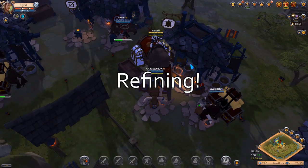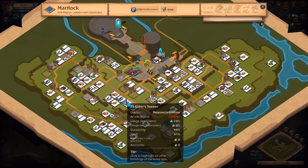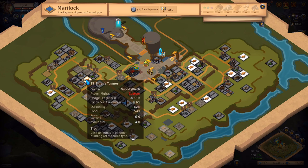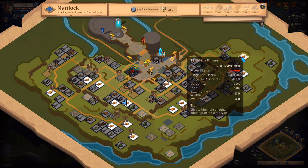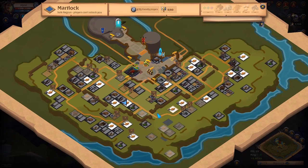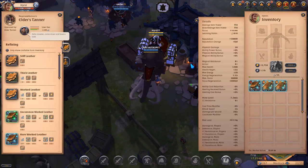One more important thing: when you're looking for a refining station like the Elder's Tuner, always look for the one with the lowest usage fee, because it's always good to save some money. As you can see there is usually a usage fee of around 10 percent. This place where I am is the usual spot for refining leather.